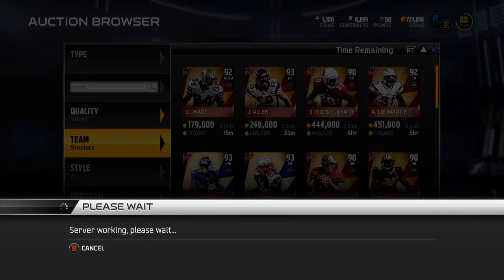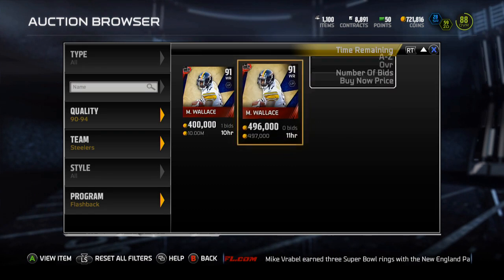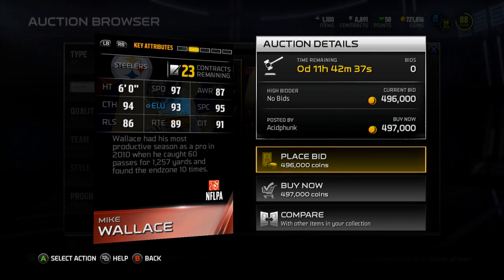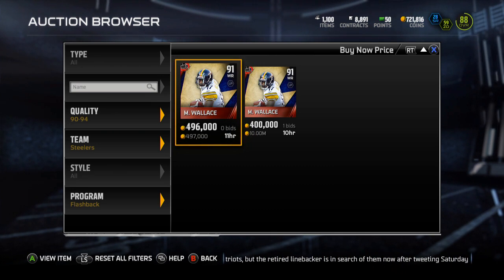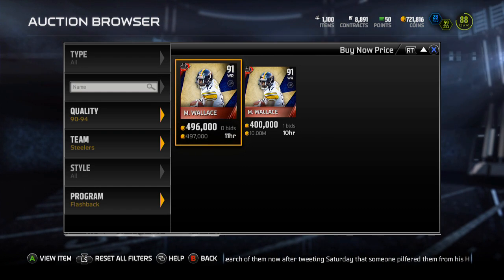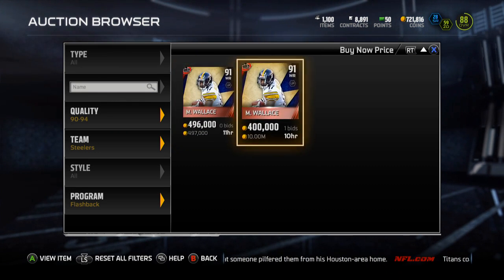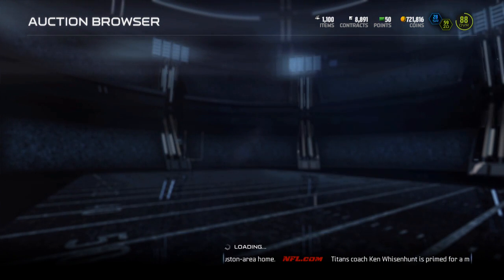Mike Wallace is about 497k, which is about what I paid to open up the pack, so no harm no foul. I had about 1.3 mil, spent a little bit — like 1.2 something. If I could sell him for 450 and make around 400k, that'd be good enough. I'll probably bring another Flashback opening.